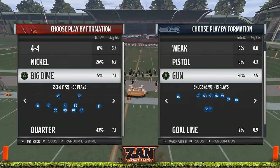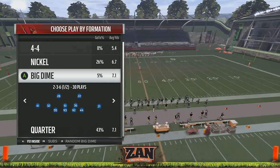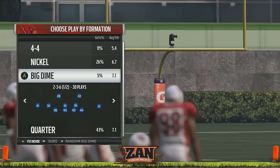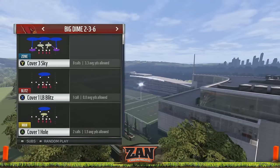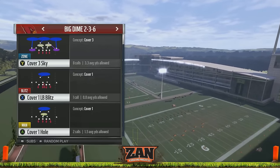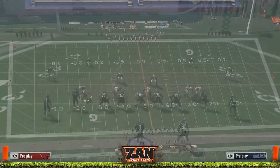We'll go ahead and choose the play slot post. Now I'm not saying this particular alignment is going to work, but this is a strategy I use. What I like to do is go in and choose some sort of zone blitz — whether it be a safety blitz or a corner blitz. We have a good one here: prowl slant three seam. We'll go ahead and call this.